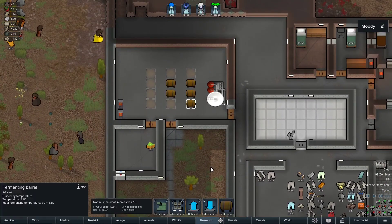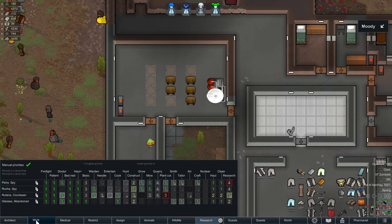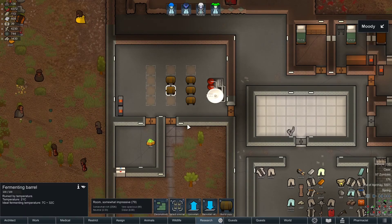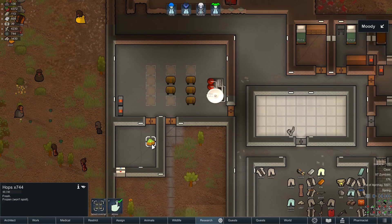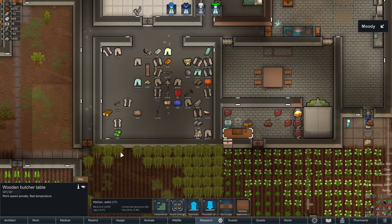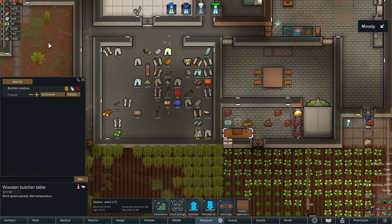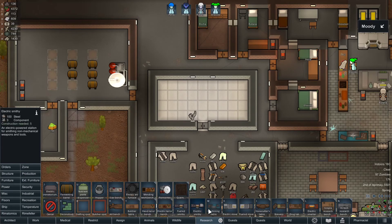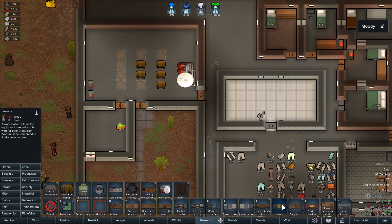We've got some hops in here already. I'm not sure - I'd make a cook or something. I'm not even sure if we have a cook at the moment. Ritana's our best cook. How do you make wort? I thought this was how you made wort - I thought you put the hops in the fermenting barrel. If this is another mistake I've made... How do you make wort? Is it a cook thing? Is it a stove? It may be a stove. Yeah shit - I've totally messed this up, we don't actually need all of these.